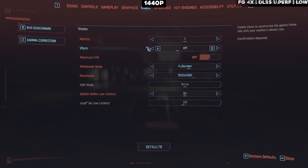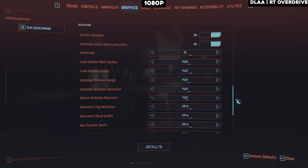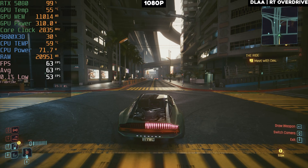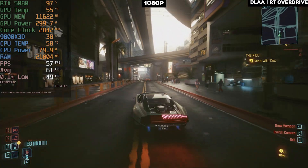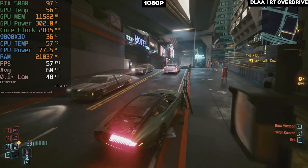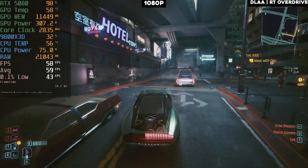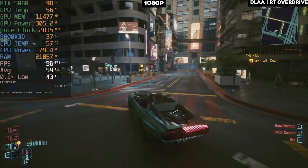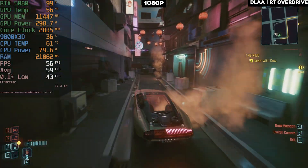Now on 1080p — maxing out everything with DLAA and ray tracing overdrive. That gives us more than 60 FPS, though it does dip below 60 occasionally. I still consider this a 60 FPS experience since the drops are minimal. On 1080p maxed out, we're still using more than 300 watts of power.